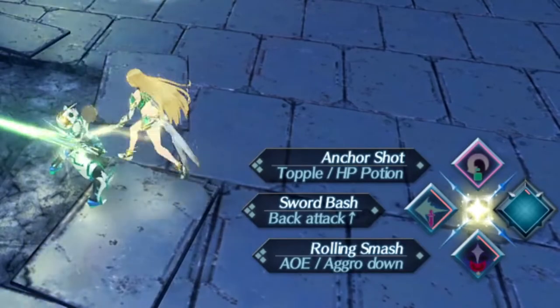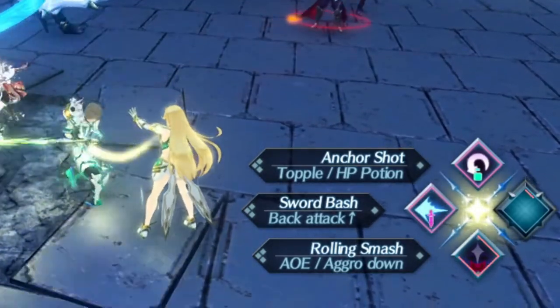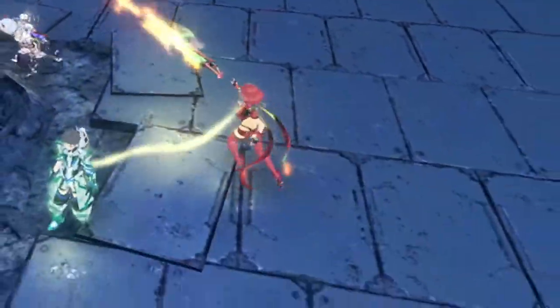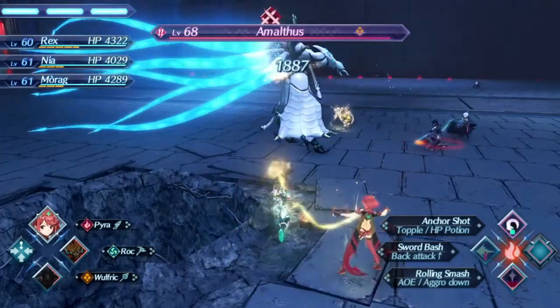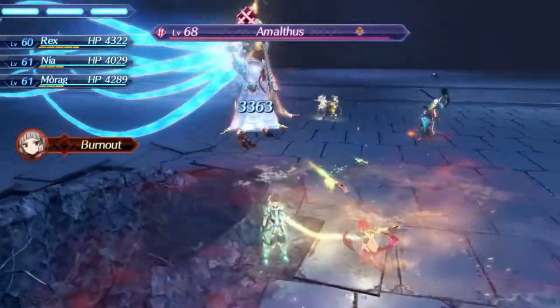Once Divine Robes wears off, after the first auto attack successfully connects, swap from Mythra to Pyra, and immediately cancel onto Sword Bash and then Anger Shot to fill up the last part of the tier 1, and mash the button fail prompt. The extra damage slash recharge doesn't make a difference here, especially as you should have full party gauge already.